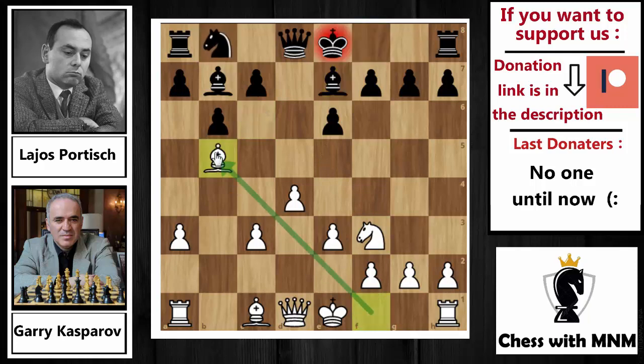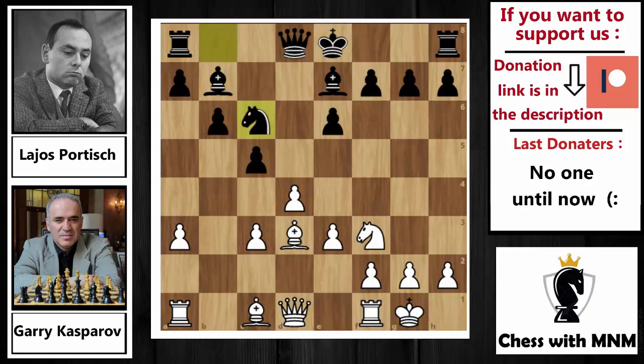After bishop to b5 check, the only and best way to cover this diagonal is by pushing c6. C6 by Portisch, and now bishop back to d3. Then c5, clearing the c6 square for the knight and also hitting the center. Castling by Kasparov, knight to c6 by Portisch, and now bishop to b2 — preparing to push the pawns and open the a1-h8 diagonal for the monster bishop on b2.